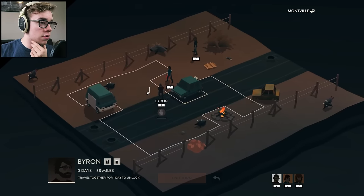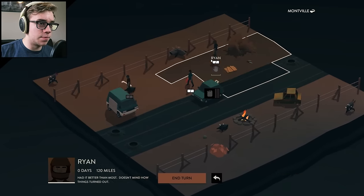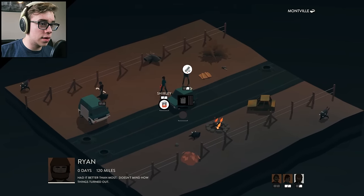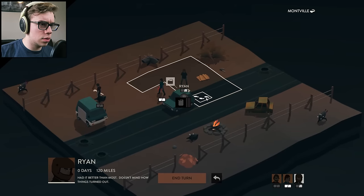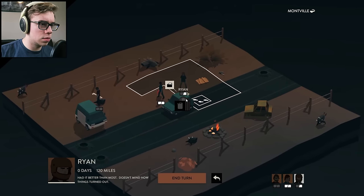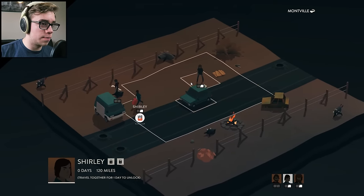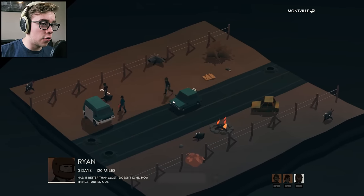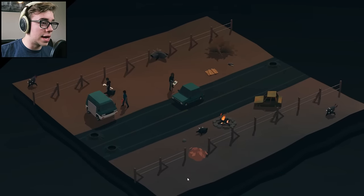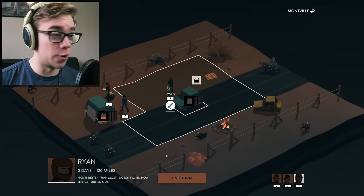You will come over here, pick up that pipe of yours, and get ready to enter the van. Ryan, you'll come over here and take the bandage. Shirley, we'll come over here. Ryan will come over here — there we go, now I can take the bandage. And turn. So those little dudes just spawned — that's our cue to get out of here.